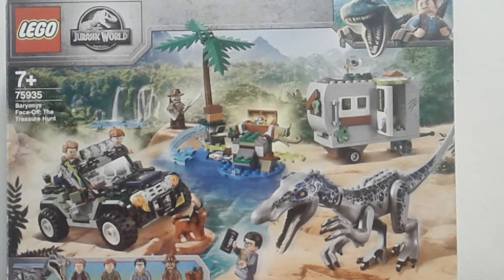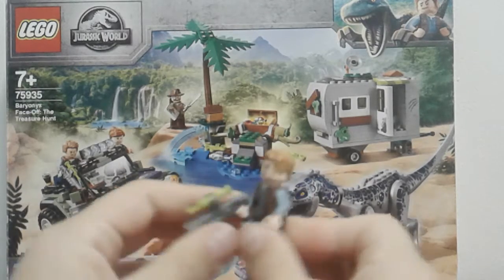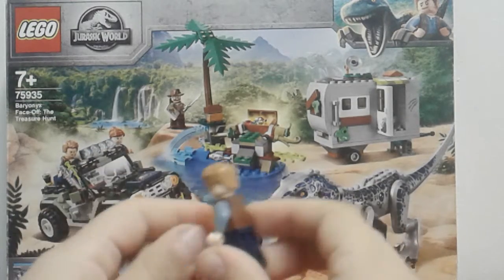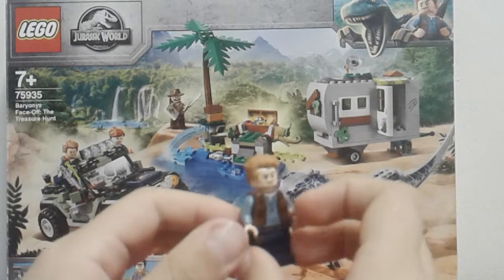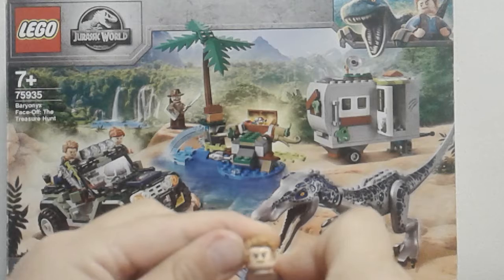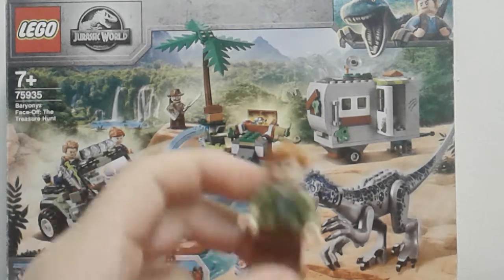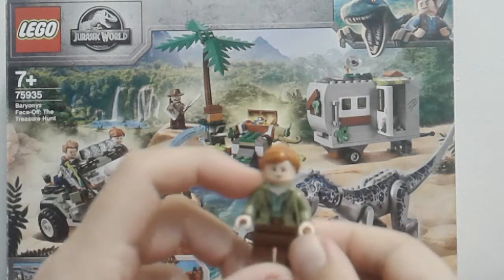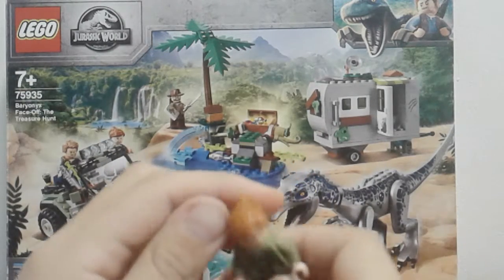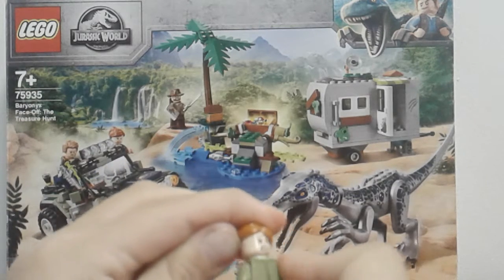First off we have Owen Grady in the set with a weapon, and this is his suit. This is his first face and this is his second face. Then we have Claire Dearing — this is her first face and this is her second face.